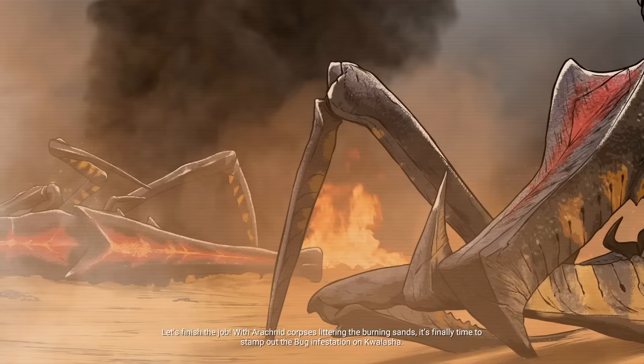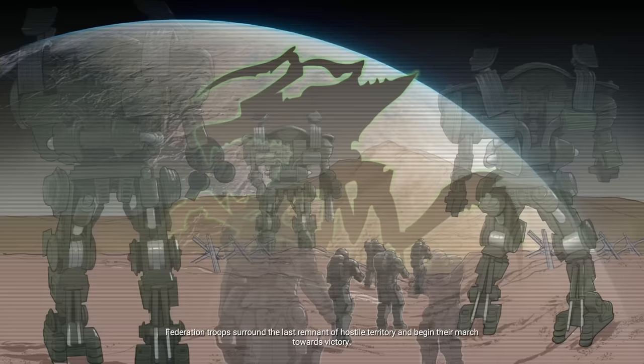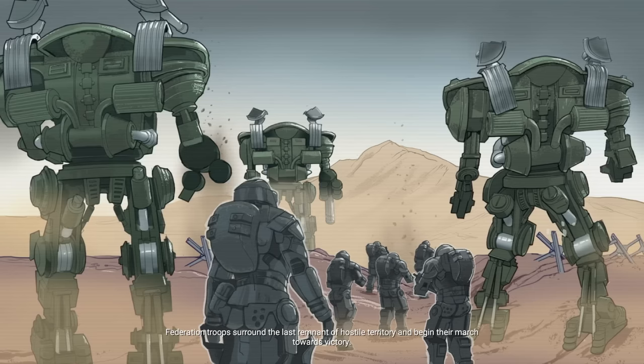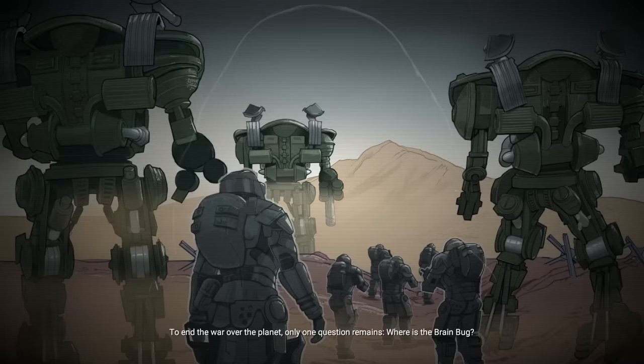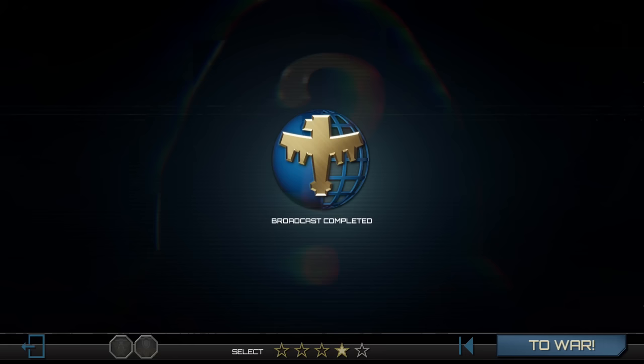Let's finish the job. With arachnid corpses littering the burning sands, it's finally time to stamp out the bug infestation on Quilasha. Federation troops surround the last remnant of hostile territory and begin their march towards victory. To end the war over the planet, only one question remains: where is the brain bug?